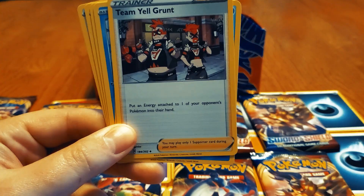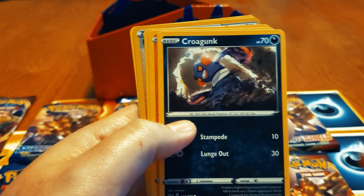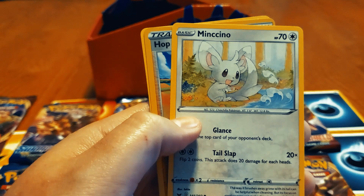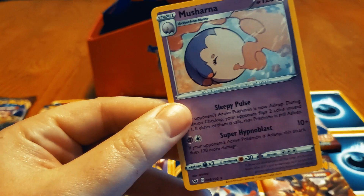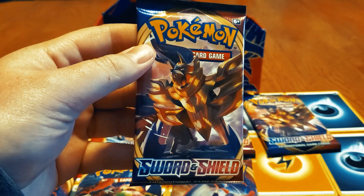Team Yell, Drizzile, Wooloo, Shelter, Prongon — coming at you bro. Another Silly, another Silly boy. Milcery — oh, we got the reverse Hop now yes! And a Musharna. Zamazenta!